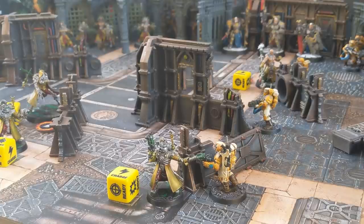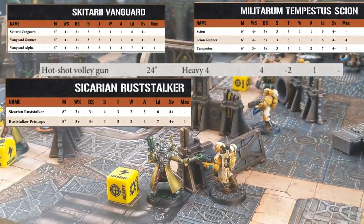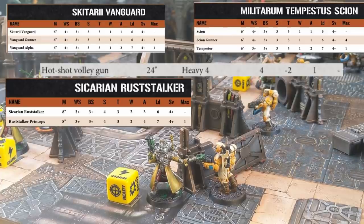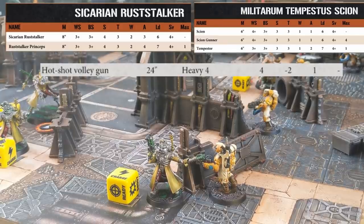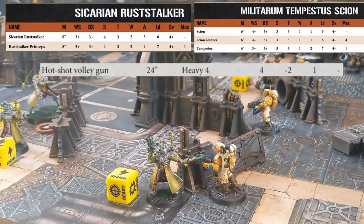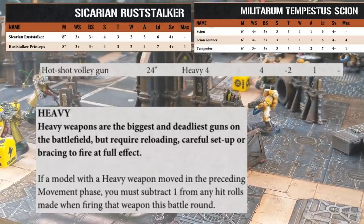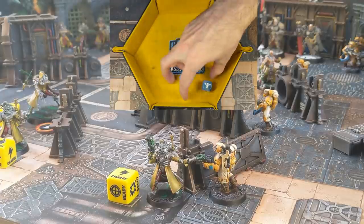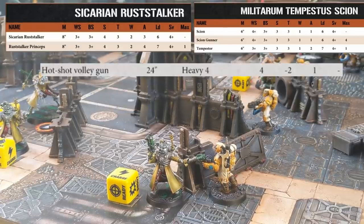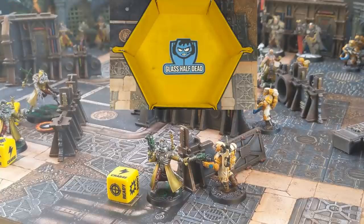The Hotshot Volleygun, when picking his targets, will choose to split his shots. First you pick a primary target, then you can shoot any other model within 2 inches of that primary target that is still eligible to be shot - so must be visible and within range. Picking the Rustalker as the target, he checks that the Vanguard is within 2 inches - and they are. The Hotshot Volleygun is a Heavy 4 weapon, getting 4 shots, so the Scion splits his shots 2 and 2. Both targets are obscured so he's at minus 1 to hit, but the gun is Heavy and he moved, so he's actually at minus 2 to hit, needing a 5+. He misses both shots against the Vanguard, but hits both against the Rustalker. It's Strength 4 against Toughness 3, needing a 3 to wound - making it with one shot. The AP is minus 2, taking the Rustalker to a 6+ save, which he fails.